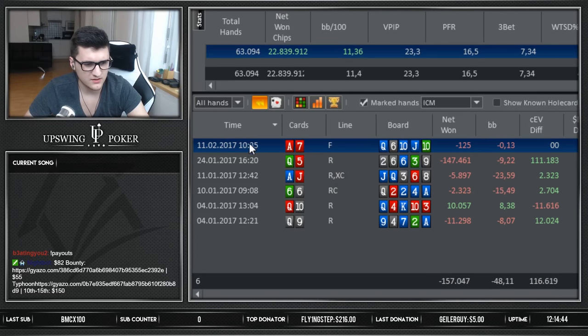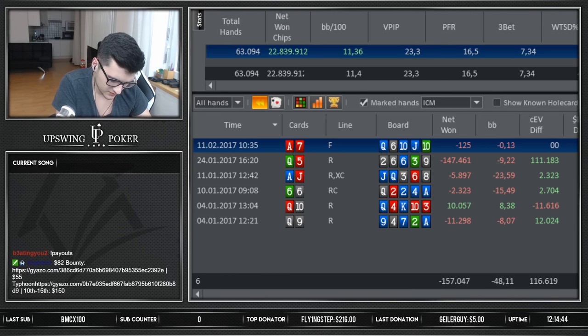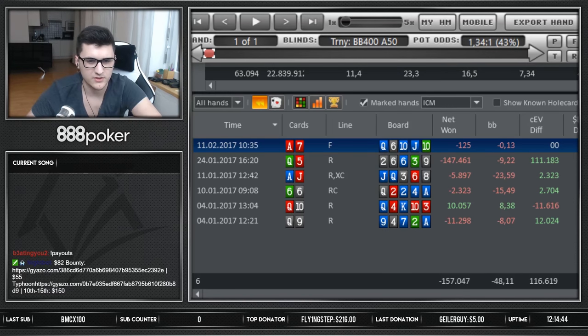Taking a note on that: calling a 16 big blind 3-bet jam on the button versus small blind. The range I'm getting down to is suited ace plus, ace-eight offsuit, king-ten suited plus. Pretty much that — I'm pretty confident about pairs calling anyhow.